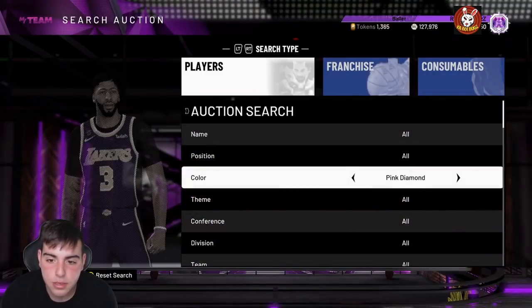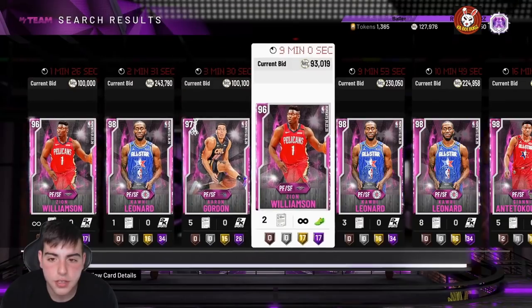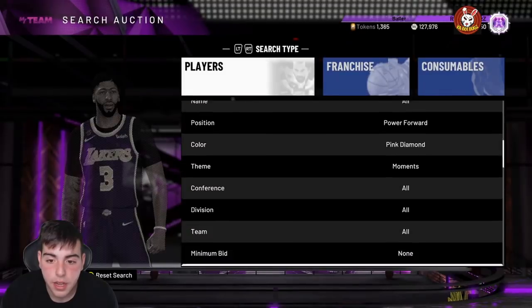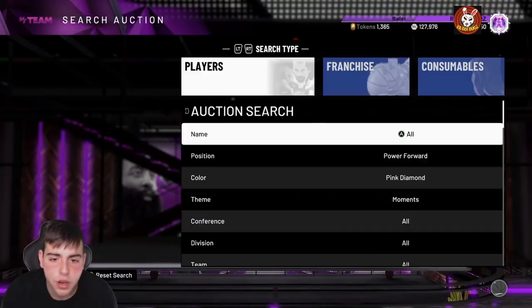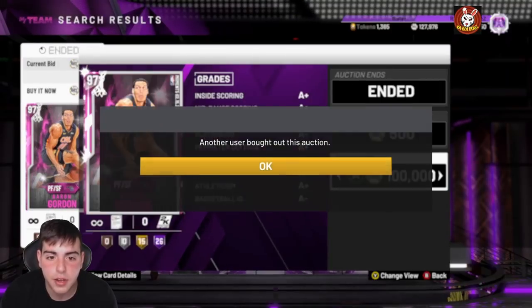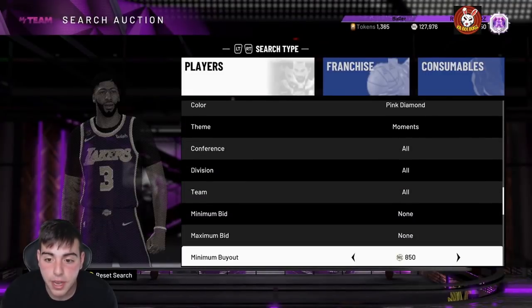Shout out to one of my subs — the Pink Diamond Moments Power Forward filter is supposedly a really good filter, so I'm gonna go over that right now. Pink Diamond Moments Power Forward — Zion's on this filter, Giannis, Aaron Gordon, and Kawhi, so this filter is actually pretty deadly. I might have to stay on it for a little bit — if any of these cards pop up for 100k, they're mine. Whoever pops up on this filter I will definitely be using on my squad. Right there — he is mine! Oh my god, this filter's deadly, I just missed it. L's in the chat for that one. As you can see, the filter's pretty damn good — I don't know how I missed it, I thought I was pretty damn quick on that.